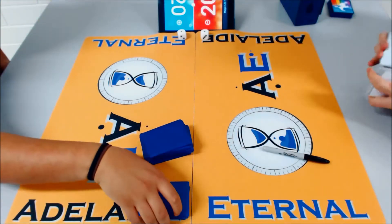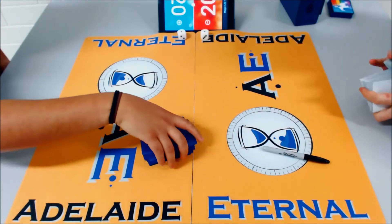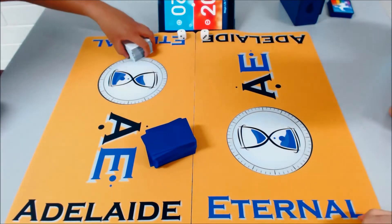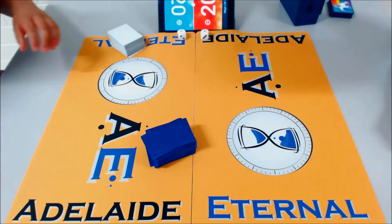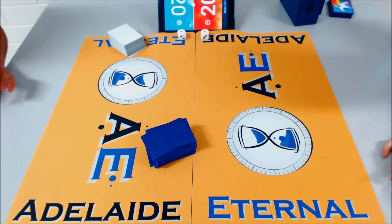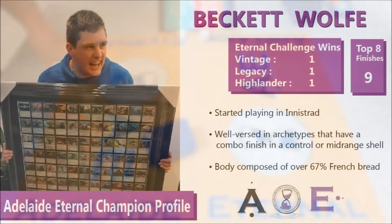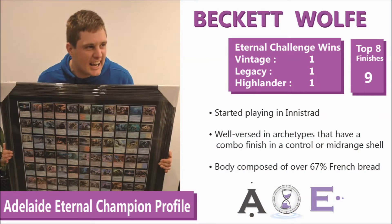Hello everyone watching at home, you're with Adelaide Eternal. I'm Sarven McLinton, in the booth here with Jackson McCall-Pierce. We are bringing you a special feature match today for our Legacy Challenge. We have Beckett Wolf on the right playing Connor Dalton on the left. Beckett Wolf is of course one of our team members who's often in the commentary booth, and today he's been replaced by Jackson.